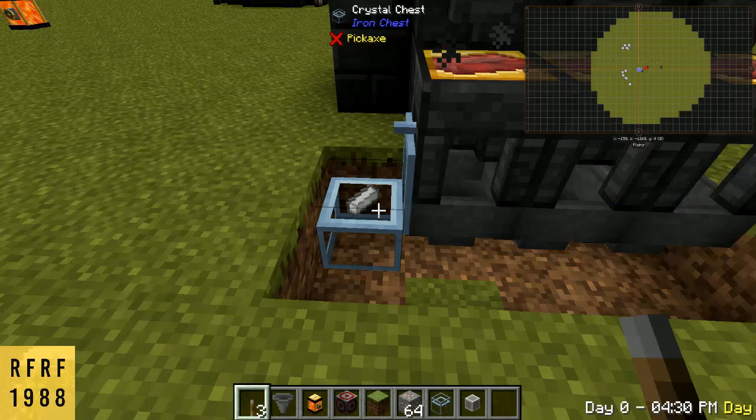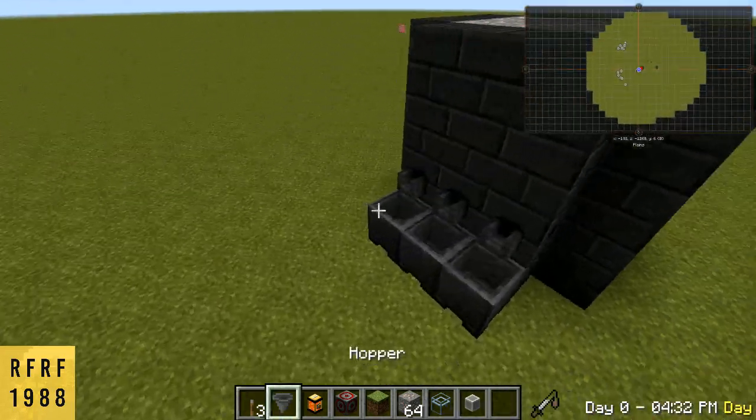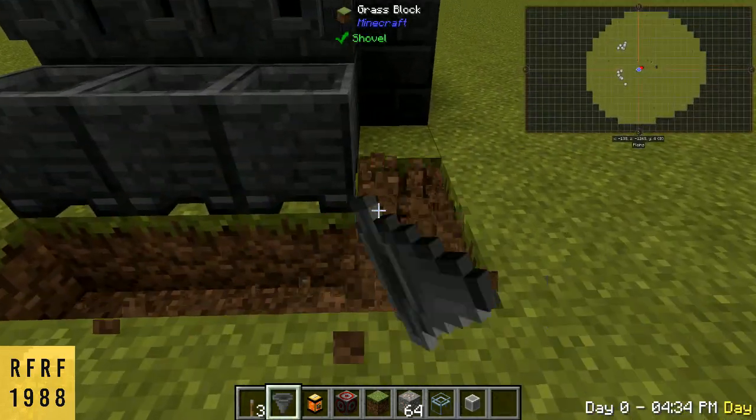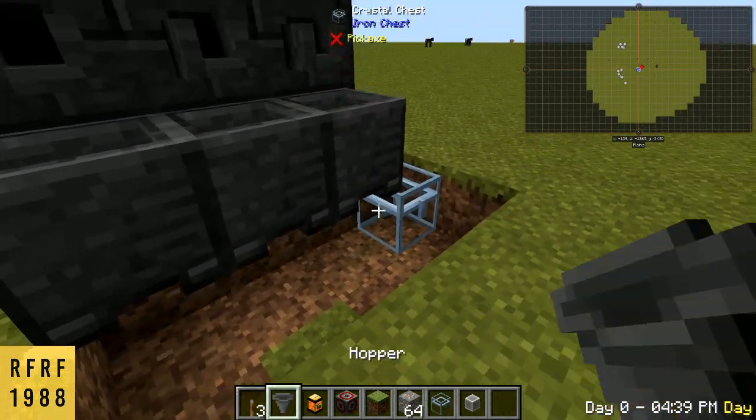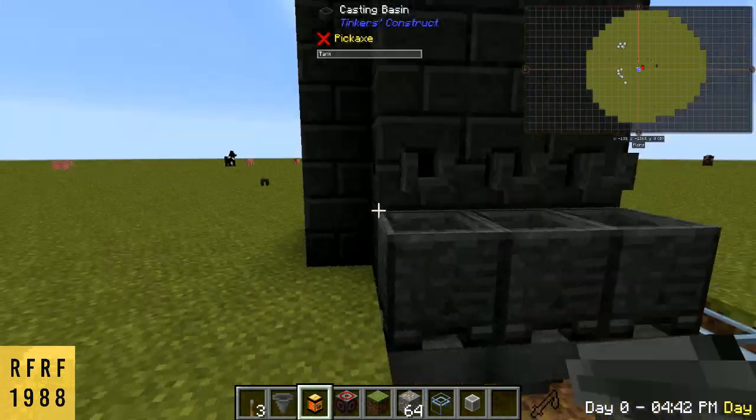It's already pouring out an ingot right here and then sending them into the chest. You can do the same exact thing over here with casting basins if you don't want to wait for ingots to be done.